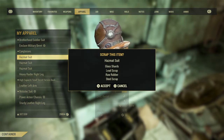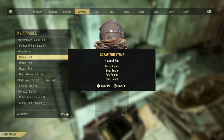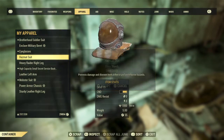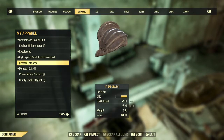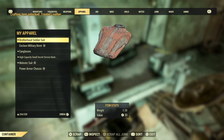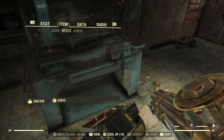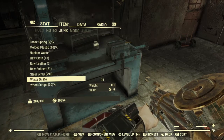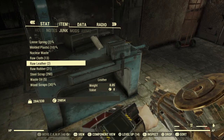The hazmat suits give you glass, lead, rubber, and steel, and they're also worth 51 caps so you could sell them to a vendor if you wanted. Here's what we actually got from this farm: steel 290, wood 30, oil 5 — and that's just from one quick run of this location.